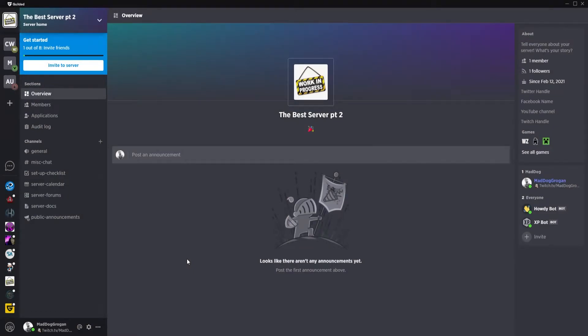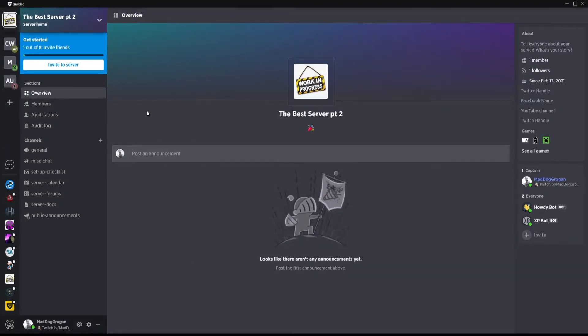Welcome back everybody. Last week we went into a general overview of your guilded servers as well as the initial setup process for getting your server running. At this point we're now going to take today to do your roles and permissions. Just as a note, these are the roles and permissions that I personally use — granted you may have better permissions for both yourself and your community as a whole, so feel free to change these as you see fit.